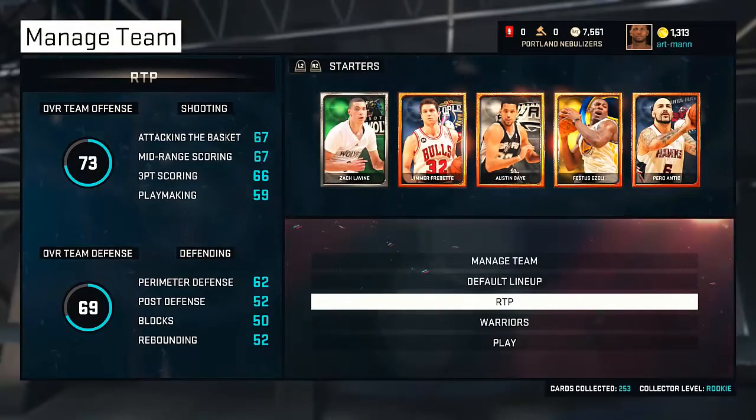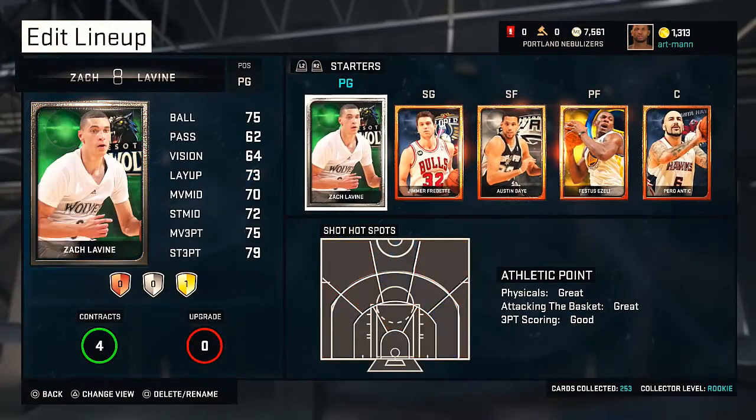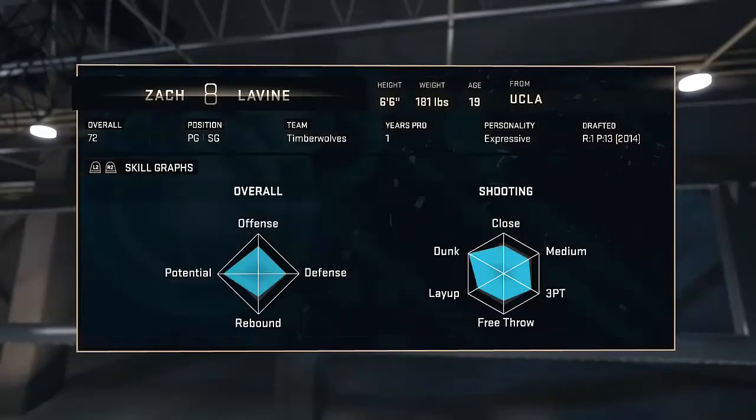Hello YouTube. Today I've got a new video and this is an NBA 2K15 Road to the Playoffs gameplay that I want to show you guys. I am doing this live, so the first thing we're going to show you is my lineup. As you can see, I'm only allowed one silver player, which is kind of annoying. But I do have Zach Lavine and he's got one gold badge — have a guess what that gold badge is.